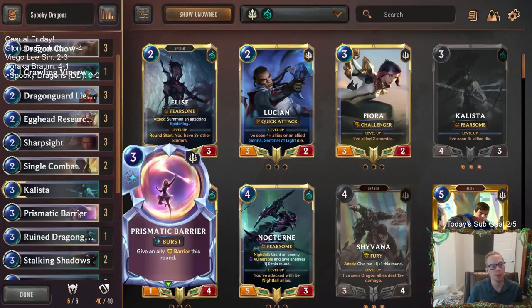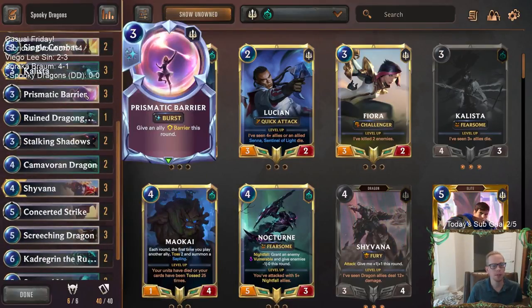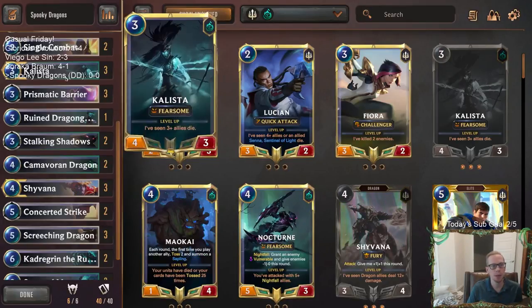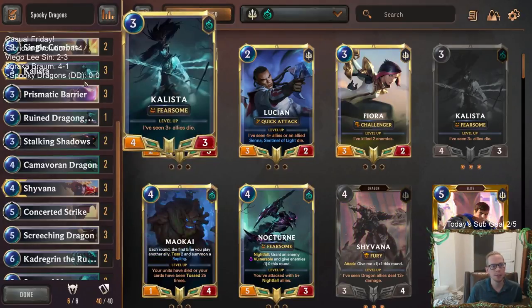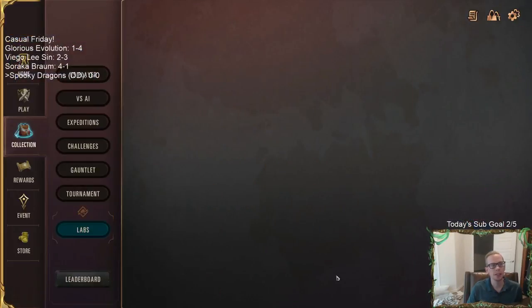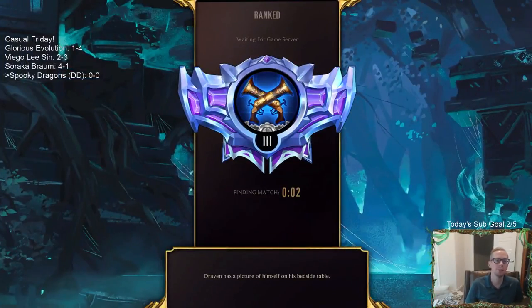I really think Prismatic Barrier is underrated - the three mana for the barrier. I like that more than Riposte in this kind of deck because I think the three mana is going to be a big upgrade over the four. And with these big dragons, we're probably going to be using the barrier on Callista or Shyvana. With big dragons you don't really need the plus three, plus zero - I just want the three mana to save my stuff. Alright, let's give it a try. Let's go to Ranked and play five games with Spooky Dragons.